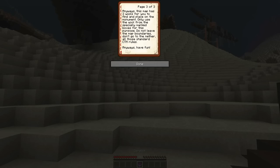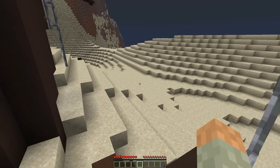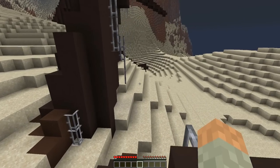This map has three wools for you to find and place in the monuments. Only use the wool from the specially marked boxes for this purpose. Do not leave the boundaries — yada yada yada — have fun. Fantastic. We have just a tiny bit of cobble, and we must decide what to do with it.